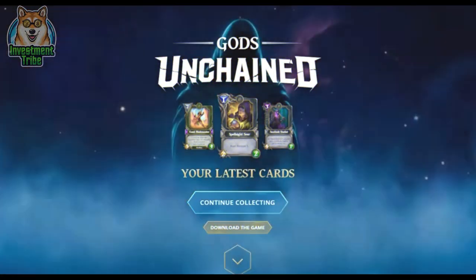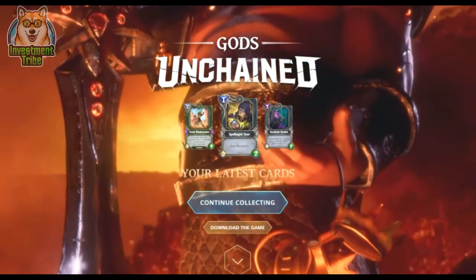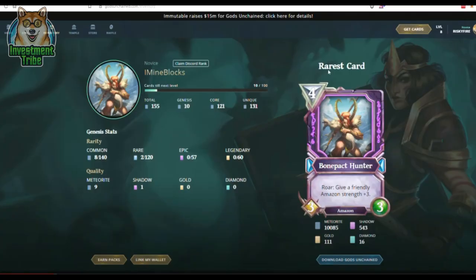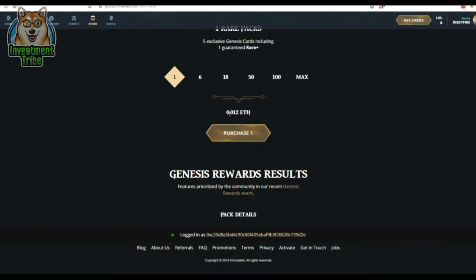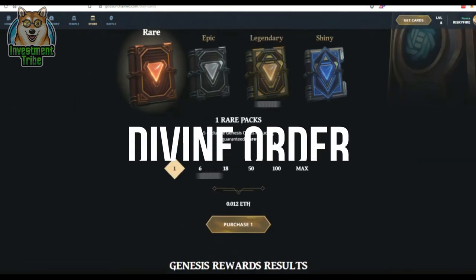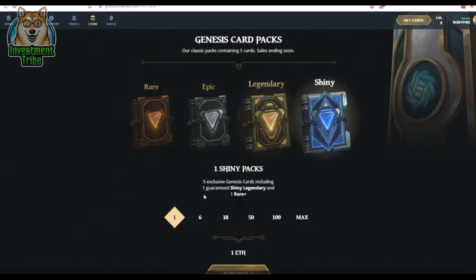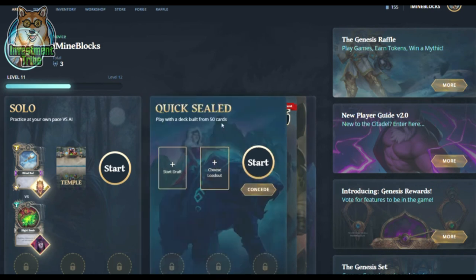Number 2: Gods Unchained. We've talked about this game countless times — it's simply one of our favorite NFT games. Gods Unchained is a game we've been playing since the closed beta. They have done so much to revamp the game recently, adding their Gods token and a brand new set of cards called Divine Order. It's free to play and play to earn — you can earn card packs even with no money invested, and level up to pretty high levels with just free cards.